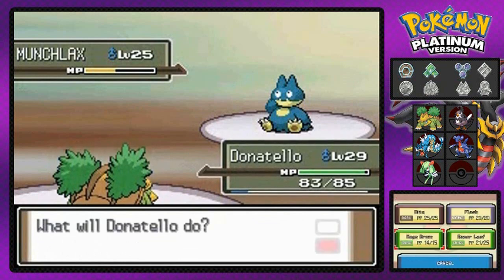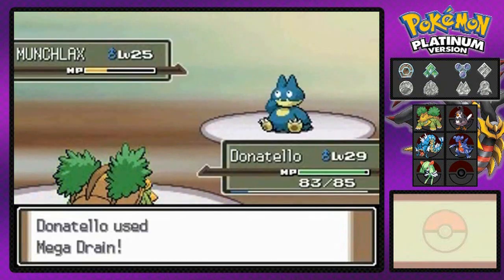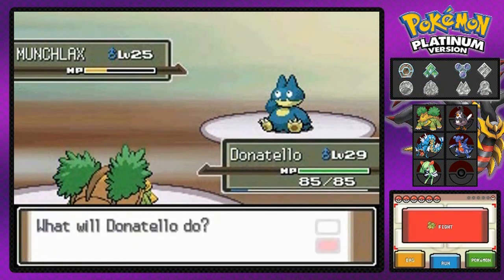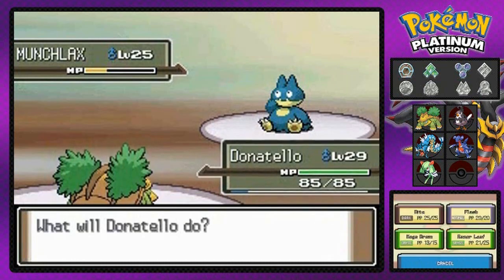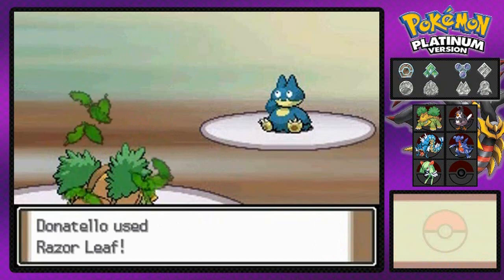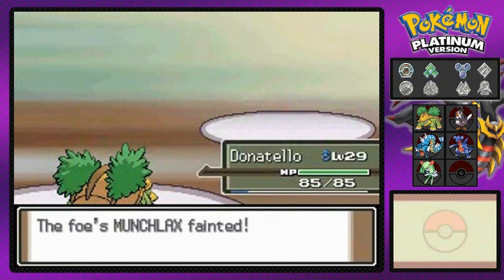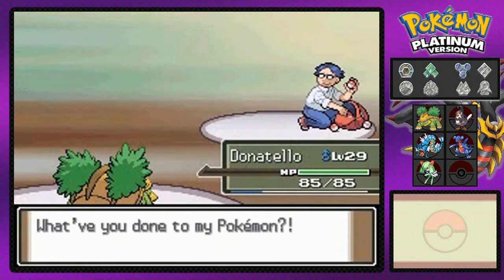Let's go with Mega Drain — don't want to use a potion. And good god, still not defeated! This Munchlax is just trying to lower our defense really badly. One big hit from that guy and it'll be the end of us. So let's go with Razor Leaf — hopefully for the win. Eat it, Munchlax — literally and figuratively! What now? There we go!